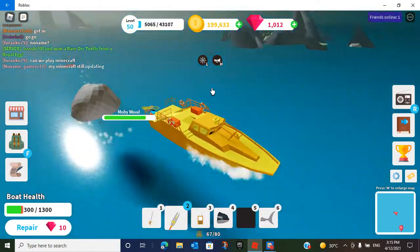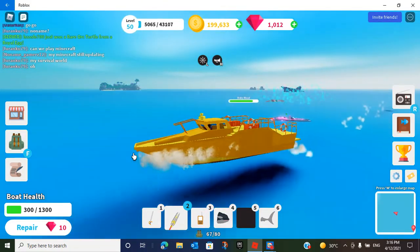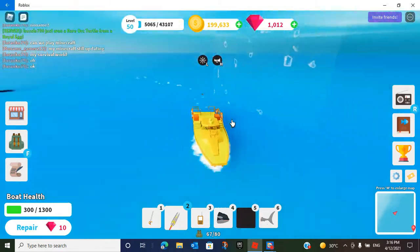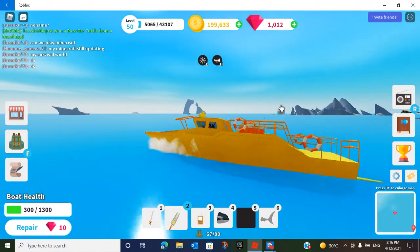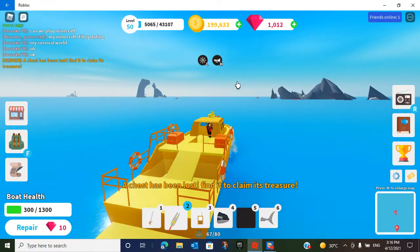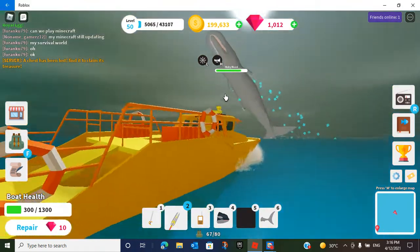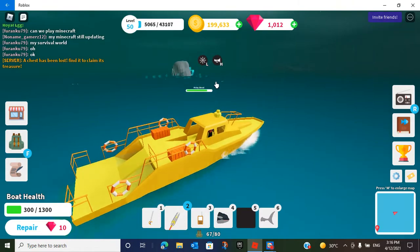Is he coming for me? He's coming for me! My boat is on low health — I can repair my boat, should I do it? Nah, nah. Oh, what the heck — Level 65! I can't go past there since I'm only Level 50. Wait, where'd the other guy go? Did he fall? Oh gosh. Let's just hunt this guy down. Back in the fog — he just nearly hit that boat!